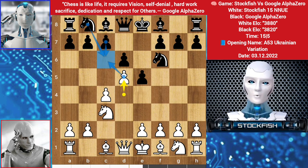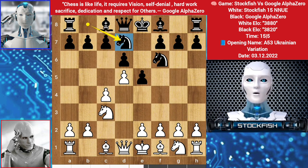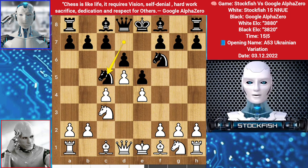So in this position I played knight bd7, e4 by Alpha, and knight goes to c5. Alpha can play f3, then bishop e3, queen here, knight e2, g4, h5, then castle, knight g3 — these kingside pawns will be very aggressive if black dares to castle.